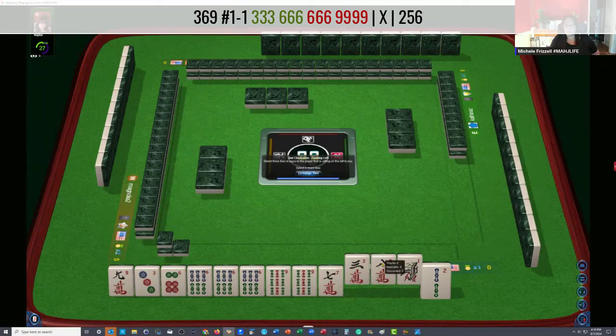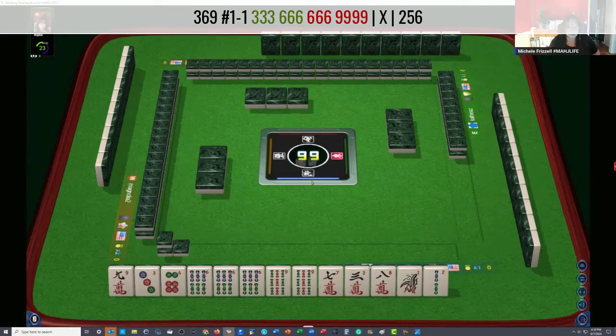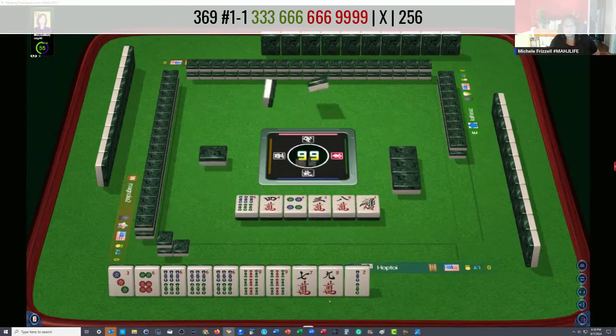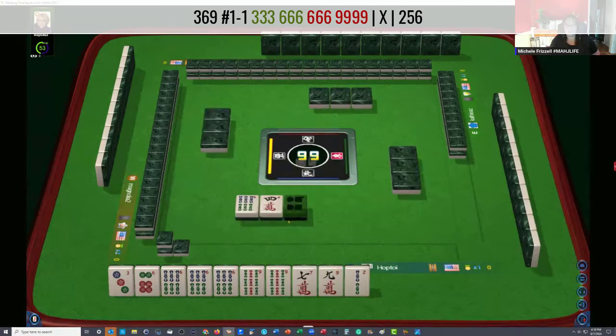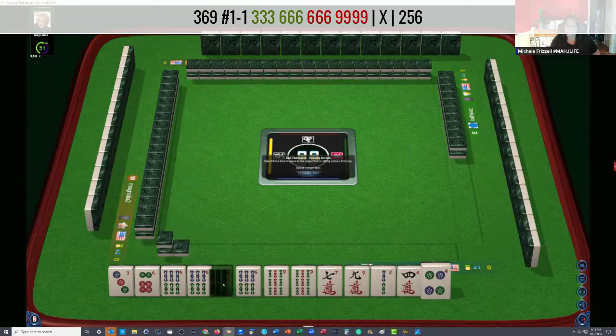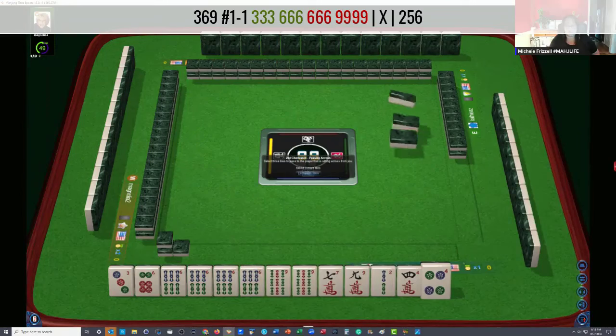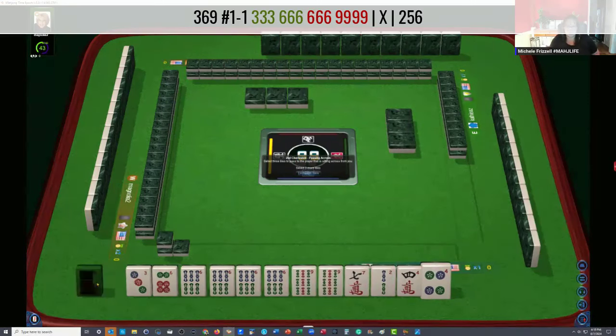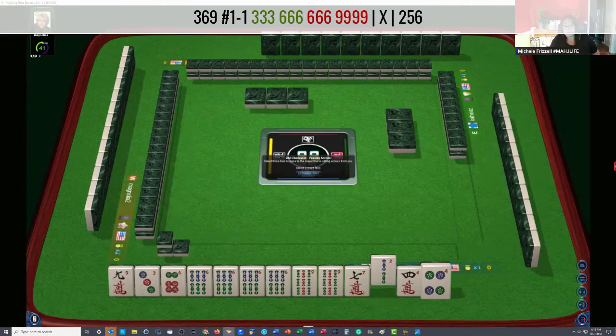A nine crack would be just as risky as letting the seven, eight go together. So let's let the three go, and then we'll probably let this nine crack go. Oh, look — we got a keeper in like numbers. Thankfully for our opponent, we're not going to use those fours. So we have three, six, nine. I would still keep that since it's in the category. Let's pass two, four, seven.